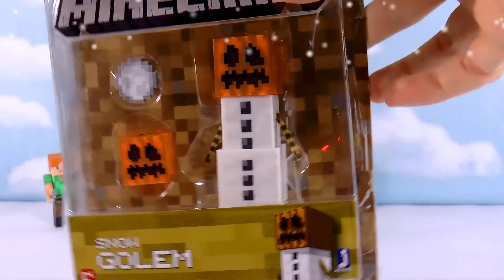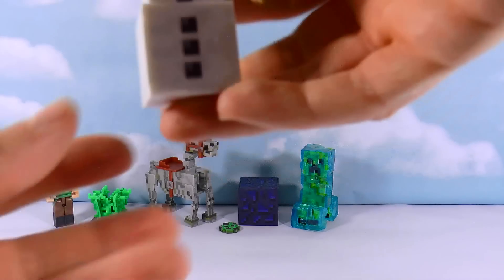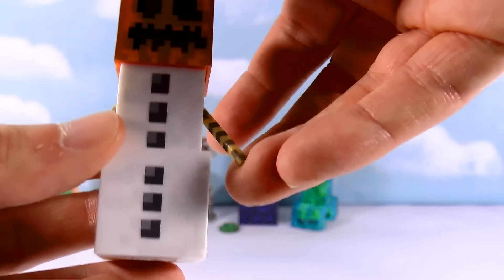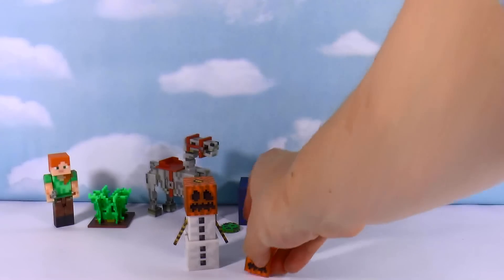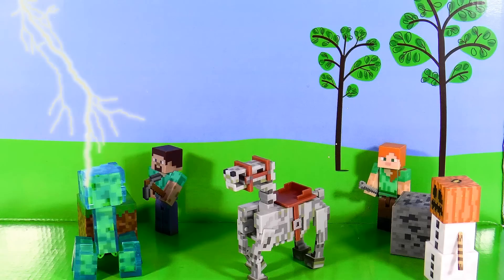Last but not least we have the snow golem. Unlike the other ones, this is a friendly thing in the game — you can build one and it protects you by throwing snowballs at enemies. Let's open him up. Here's the snow golem. He does look scary but he does protect you — his arms move, which is really cool. He has a pumpkin for a head. This set comes with a jack-o-lantern, which is another pumpkin head, and a snowball, which is what the snow golem throws at people to push them backwards.